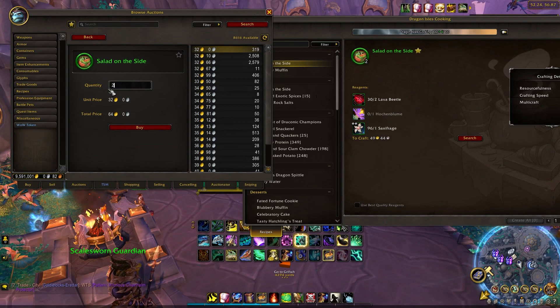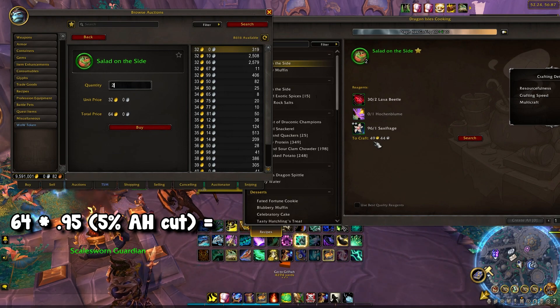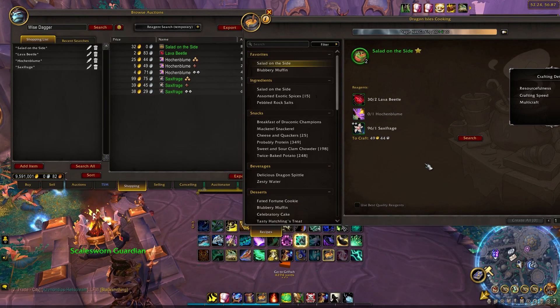Since you craft two Salads per craft, if each sells for 32 gold you're making 64 gold total. After the 5% auction house cut, 64 times 0.95 equals 60.8 gold. Minus the ~50 gold crafting cost, that's about 10-11 gold profit per craft. So with a quick one-minute calculation you can see this craft makes around 10 gold profit every time.